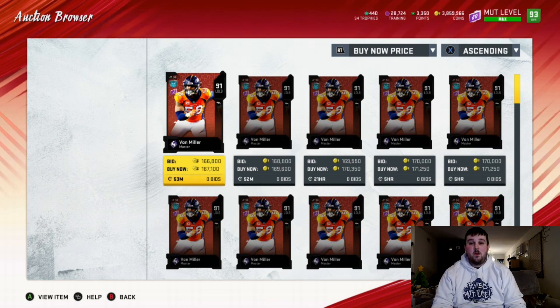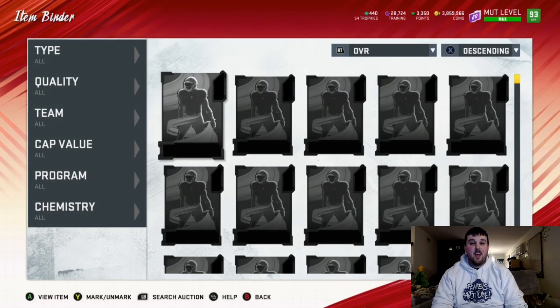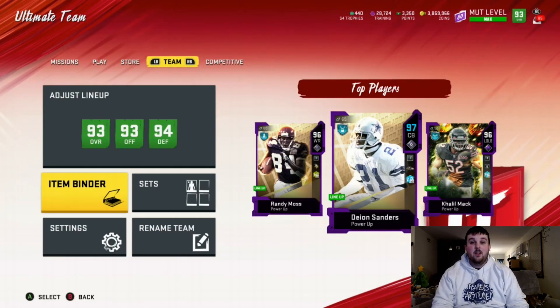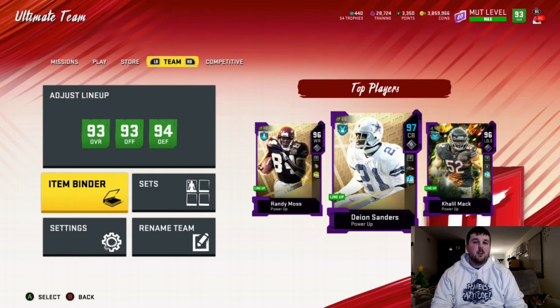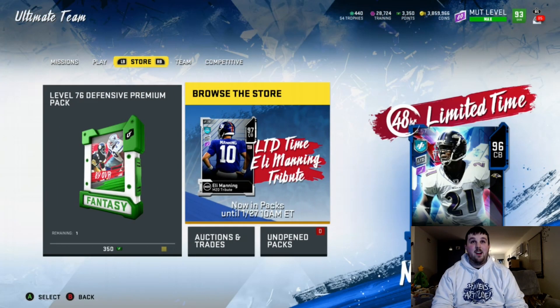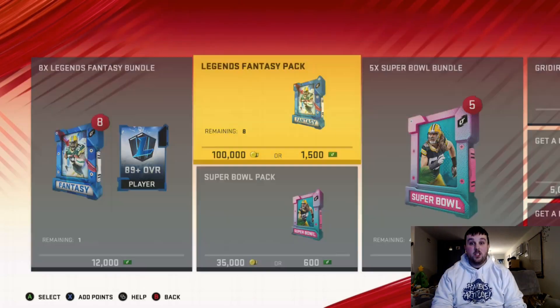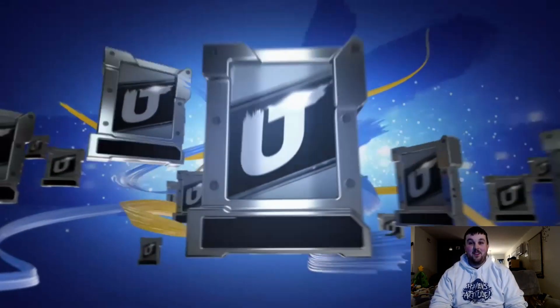160k — that was not a bad pull. 165k — I think the cheapest was 167, probably stretch out to 170, but then you lose 17k for EA tax, so really you're netting around 150k. That's still a pretty decent pull. You will not hear me complain whatsoever about pulling that Von Miller.